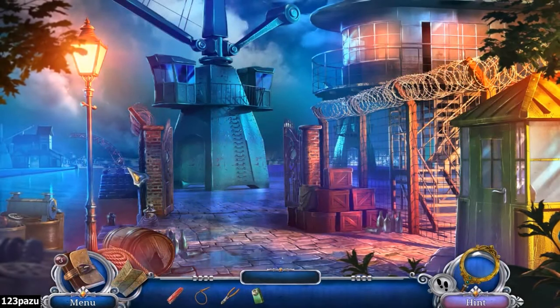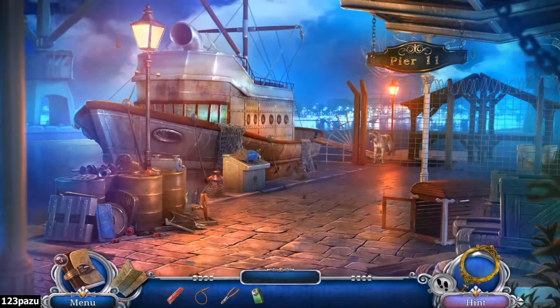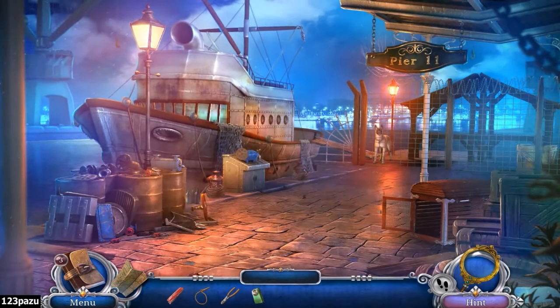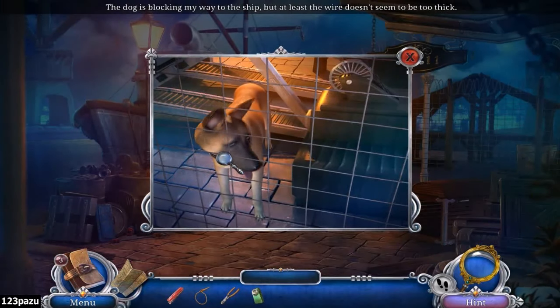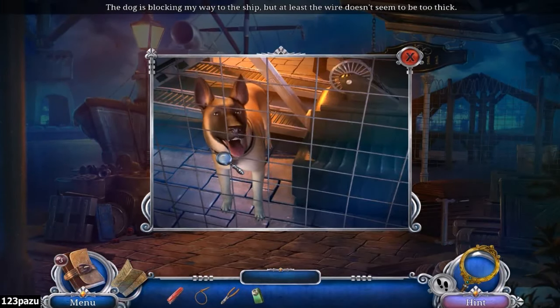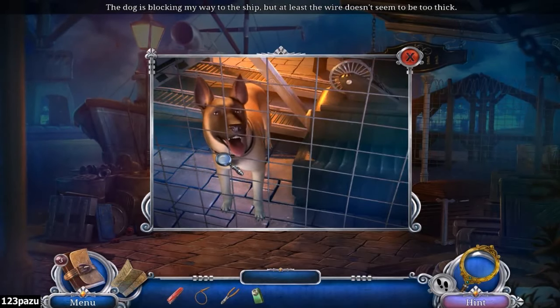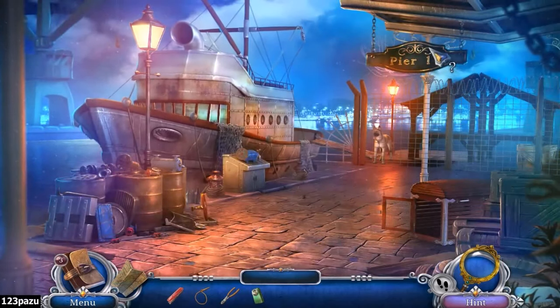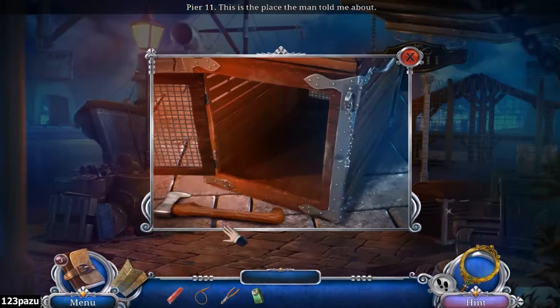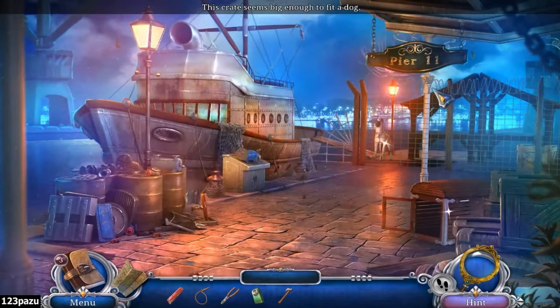The pier 11. Another dog! This game has so many animals already. The dog is blocking my way to the ship, but at least the wire doesn't seem to be too fake. He looks kinda friendly. This is not barking right now. Okay, relax — the crate seems big enough to fit the dog. I need to lure him into the cage.